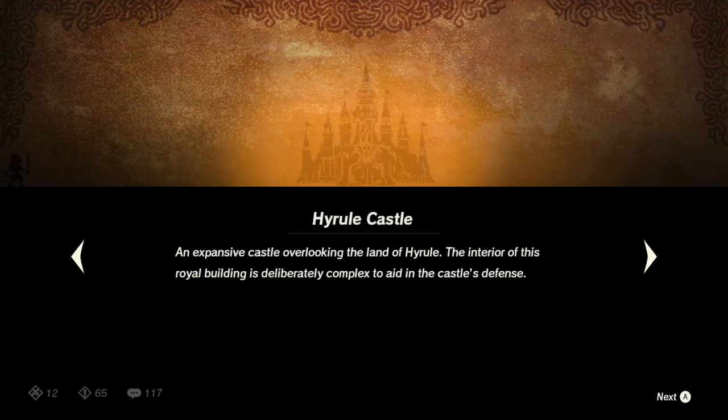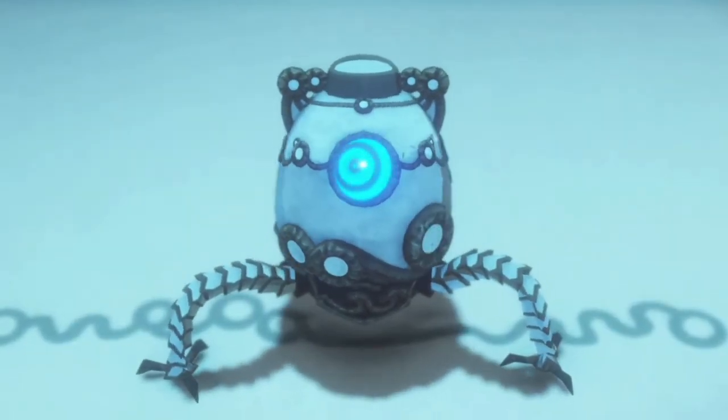Okay, so she's going to the Spring of Wisdom to try and unlock her power. And she's 17 now, so Calamity Ganon is here.